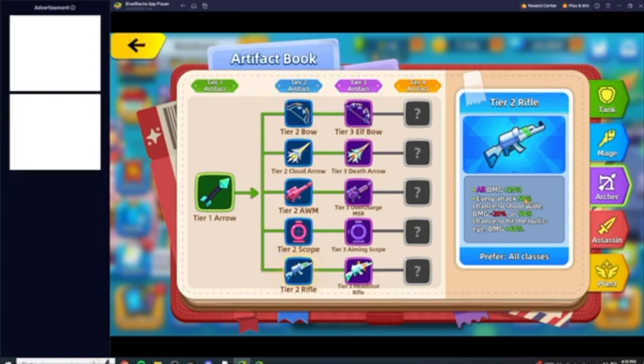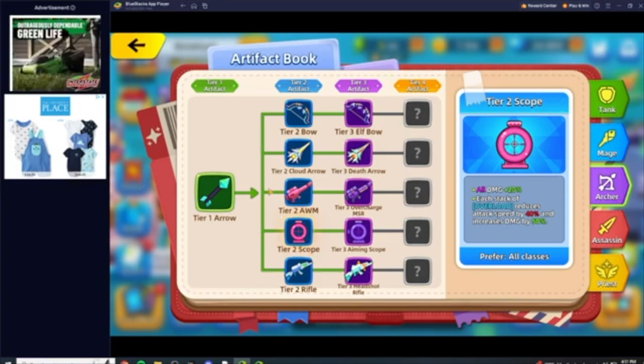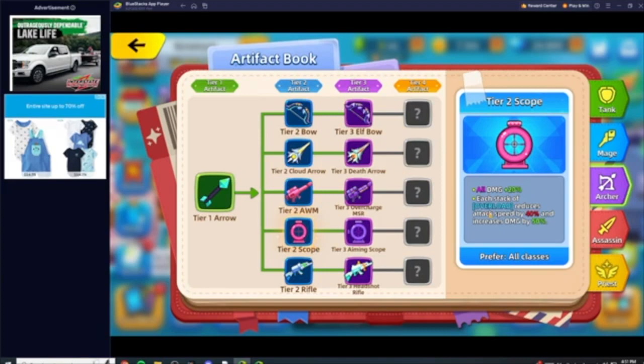Then you come down to Rifle, which is a phenomenal item. Every attack has a 50% chance to shoot wide with damage reduced by 20%, and a 50% chance to bullseye and increase your damage by 60%. At that point you're doing well over 100% increased damage just off these three items alone. The 20% reduction is pretty much negated by the AWM and Scope, so the net 100% increased damage is huge.